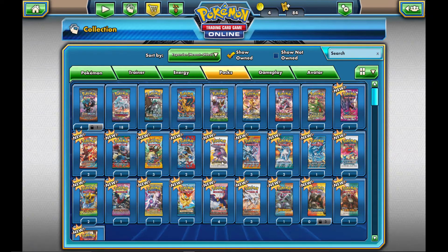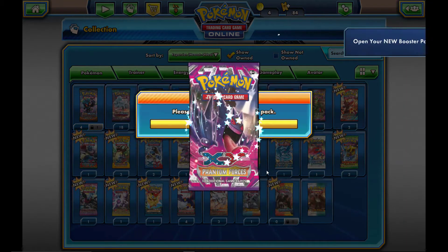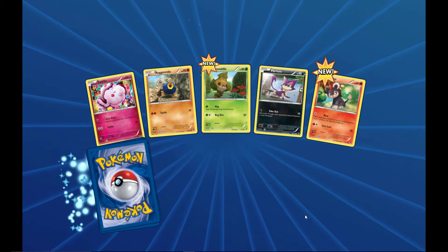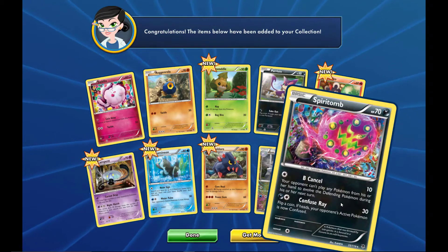Moving on to Phantom Forces. Phantom Forces has the VS Seeker in it and a couple of EXes that are pretty good. Let's see what we can pull out of the Phantom Forces pack — nothing, we get a Spiritomb.